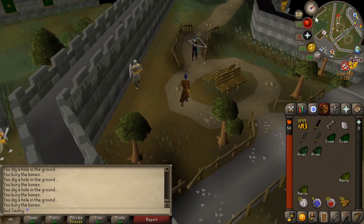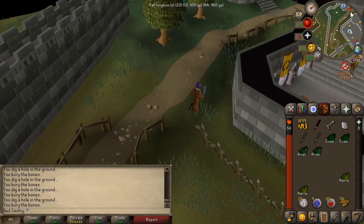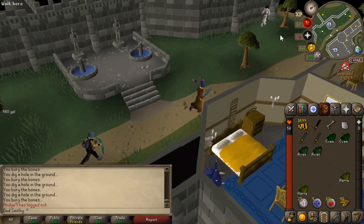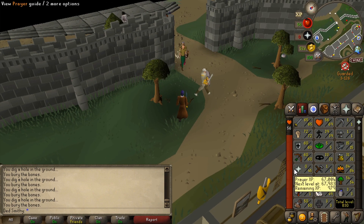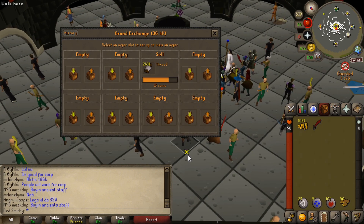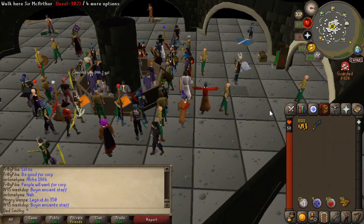My RNG for these defenders is shocking. I've gone through another 500 tokens and not a sniff of a bronze defender. We are up to 72 strength, 69 hitpoints, 45 prayer, and 82 combat — so we are making gains. I've decided to buy a dragon scimitar just to speed this up a little bit.